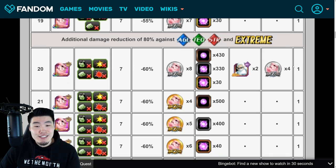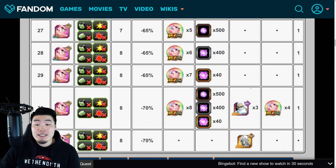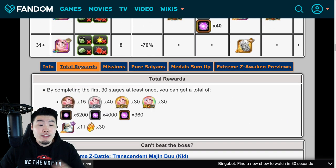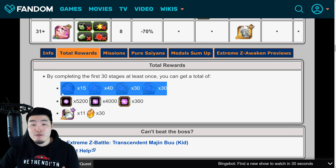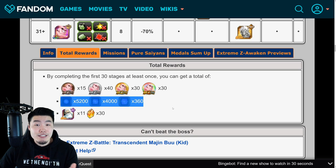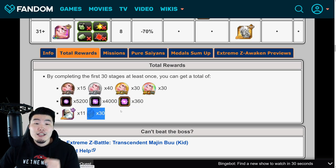After level 19, you're going through the stages and you're getting your medals, orbs, Kais, and also Dragonstones. Once you complete stages 1 to 30, you're going to have enough medals to fully Extreme Z Awaken the INT Kid Buu, enough orbs to rainbow an INT unit, and also 11 INT Grand Kais and 30 Dragonstones.